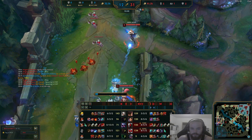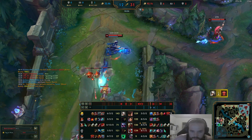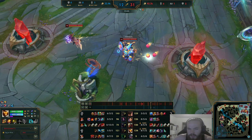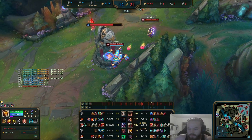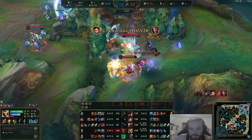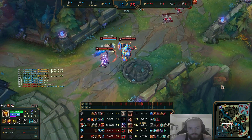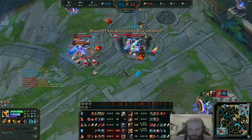I'll definitely upload another Bard ADC game — this one was maybe too big a stomp, but it shows you how strong the Bard/Senna lane can be. I'm loving the Blue Astronaut chroma at the moment; I always played the pink one but I love the meep color here. The game is pretty much over at this point — maybe we can speed it up, I don't think there's much more to say.